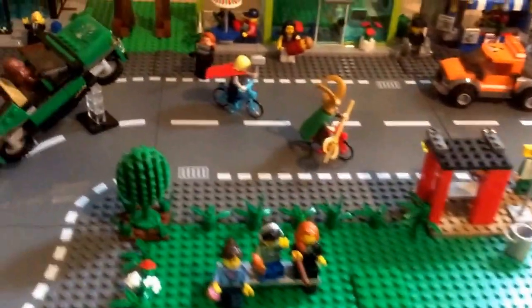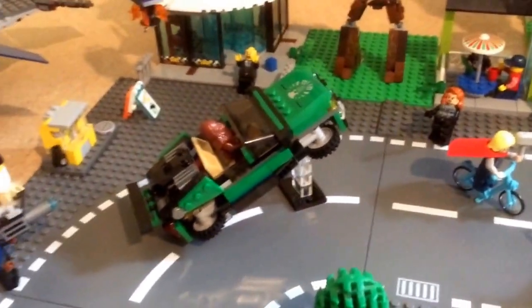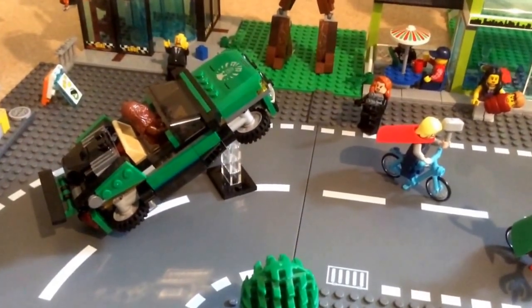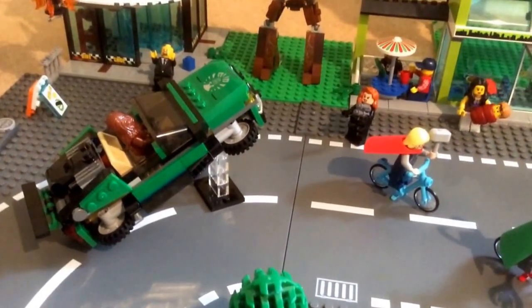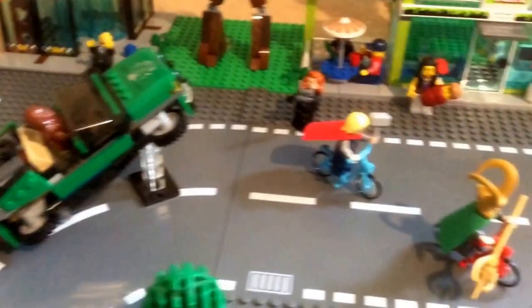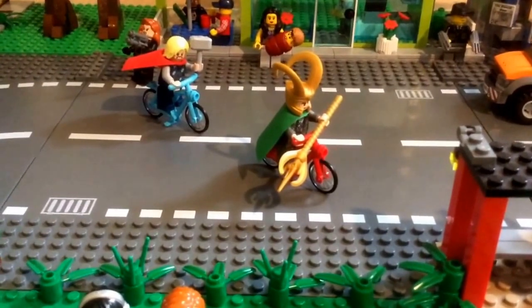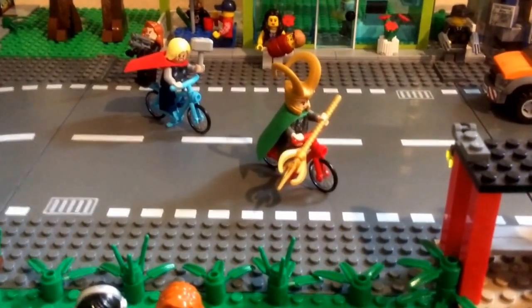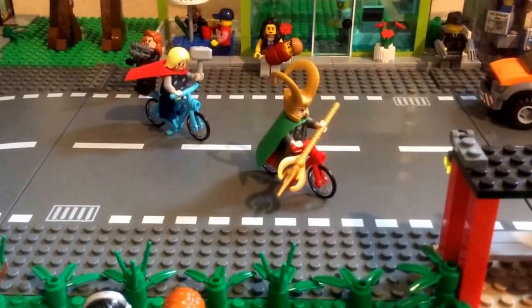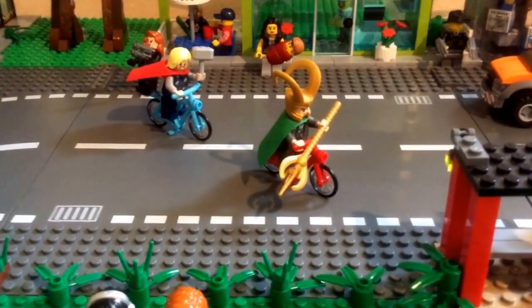Moving back over here you can see the Black Widow, who is trying to help out Nick Fury — maybe take out the engine of the car before Chewbacca manages to fly it away. Chewbacca has pretty good experience flying stuff though, so it might not be easy. Speaking of chases, there's a little bit of a chase broken out here — that's Thor on his nice little bicycle and Loki on his nice little bicycle. I'm sure one of them has a little bell — it's probably Loki, just riding around honking it to annoy everybody.